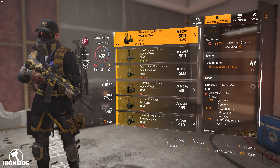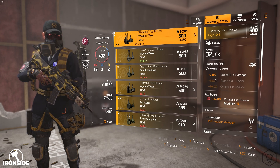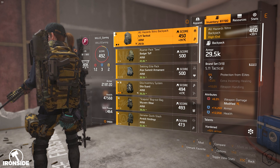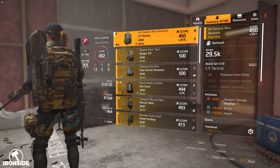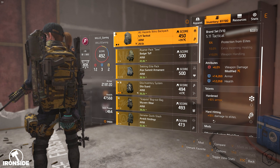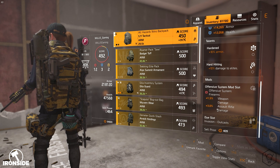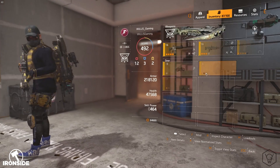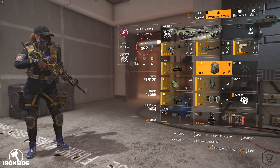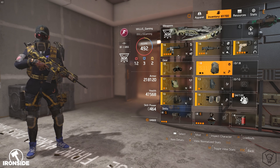The holster is pretty much the same as my last video — 14% critical hit chance, 5% weapon damage with Devastating, a 3.5% assault rifle critical hit damage mod, and 1.5% weapon damage. It's the Wyvern Wear for 7% critical hit damage. For the backpack I'm running the 5.11 Tactical: 5% protection from elites, 6% weapon damage, 14k armor, 12k health, 10% bonus armor, and 10% damage to elites.